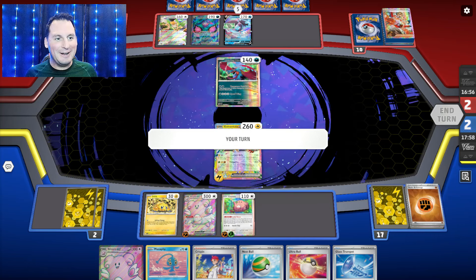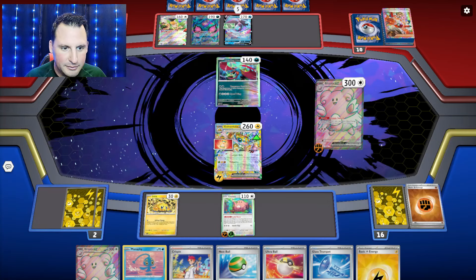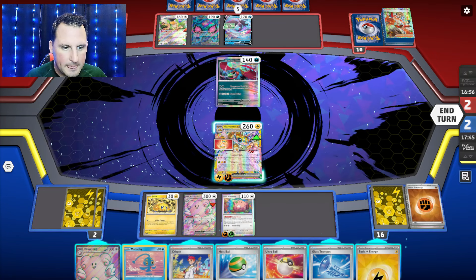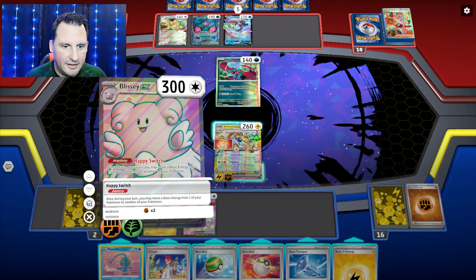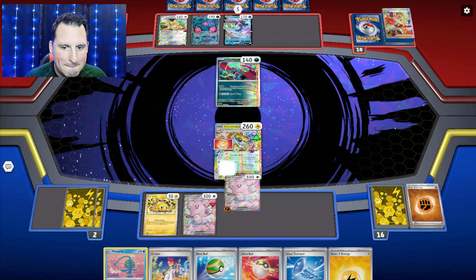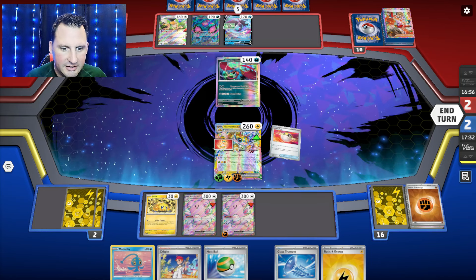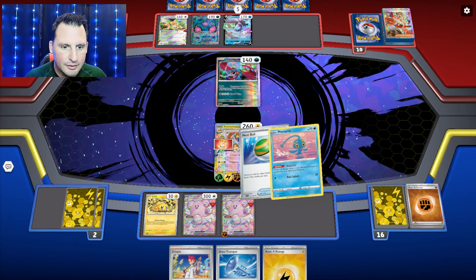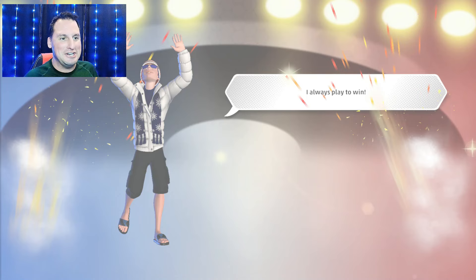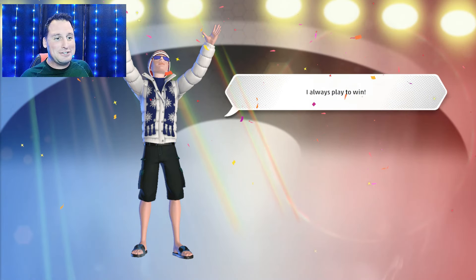We do hit for 160. We are going to Happy Switch this guy, put Blissey down, Happy Switch the Grass energy. We are going to go get rid of these guys. We don't have another Galvantula — they just saw what was coming. We were going to item lock them again. This deck is crazy.